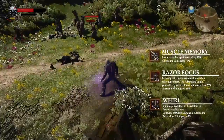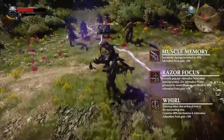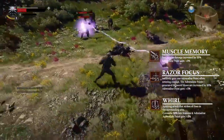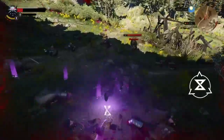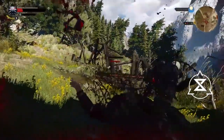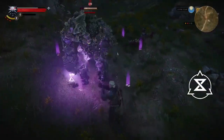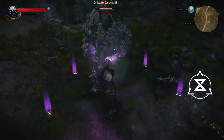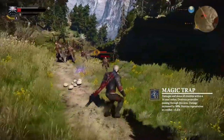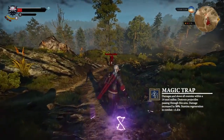Wolf School techniques cater to a Witcher with a keen combination of swordsmanship and signs. Equip skills to increase adrenaline point gain, such as Muscle Memory, Razor Focus, or Whirl. The Yrden sign will slow enemies within a certain radius. Combine Yrden with Whirl to unleash a flurry of silver and steel on a slow-moving enemy. The alternate sign, Magic Trap, damages and slows enemies and even destroys projectiles passing through the area.